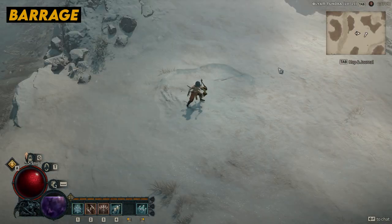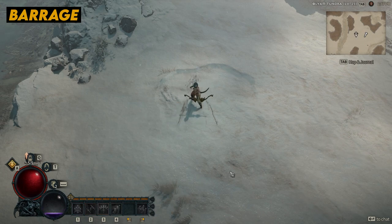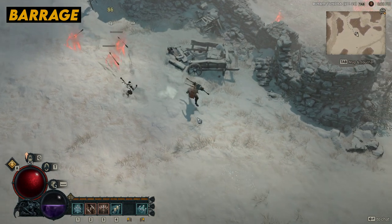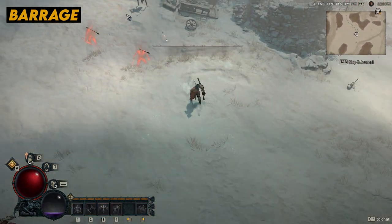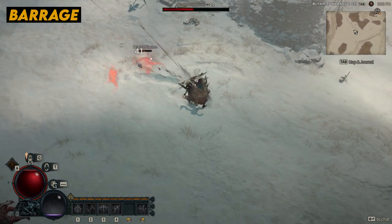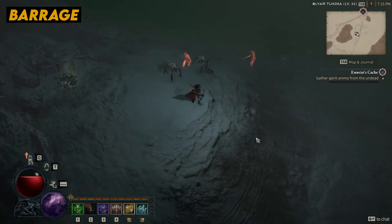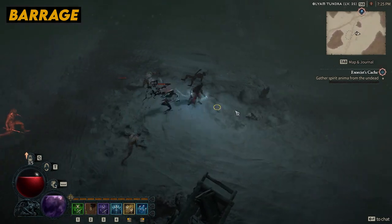Number two is Barrage. This core ability utilizes a ranged weapon to fire a small wave of arrows to clear out crowds from a distance. The number of arrows fired can be adjusted or increased with class specialization features. It works excellently for applying status effects to a crowd of enemies, and can also be swapped in as part of a rapid fire build to allow for ranged crowd control.